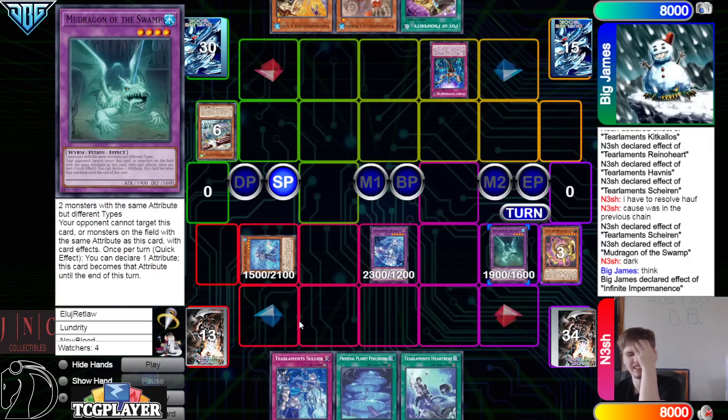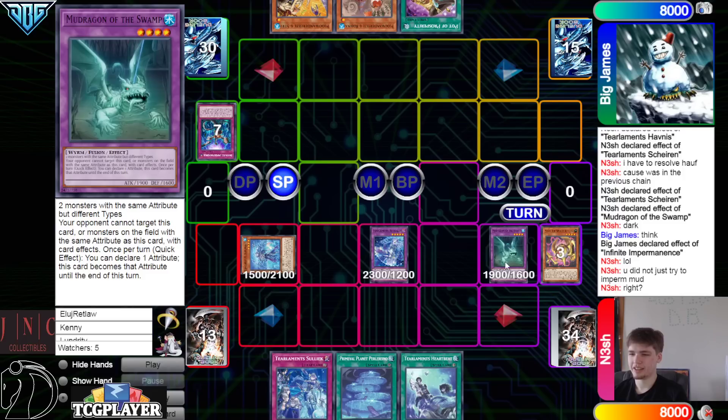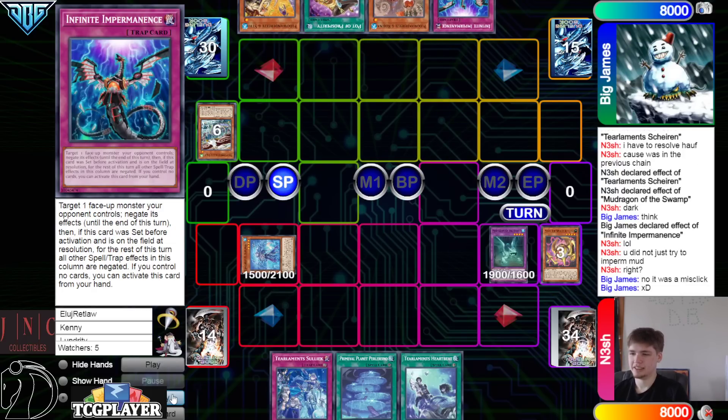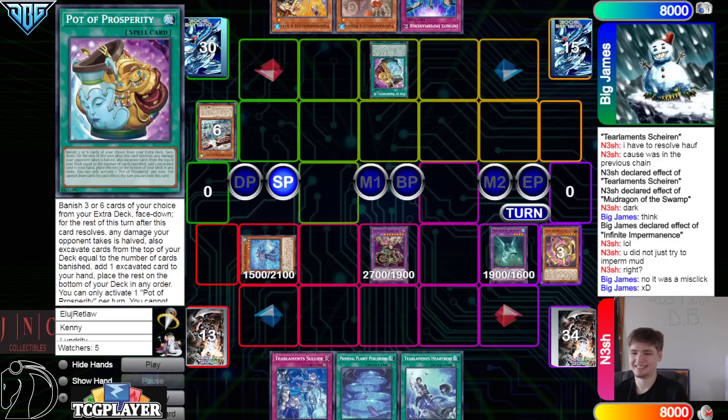You can't ever target Mud Dragon, because whatever attribute Mud Dragon is, your opponent can't target it. So yeah, you can't do that. It's going to go through — they said no, it was a misclick.